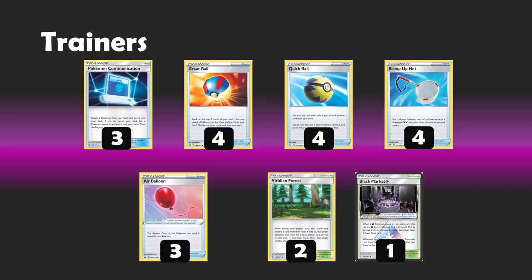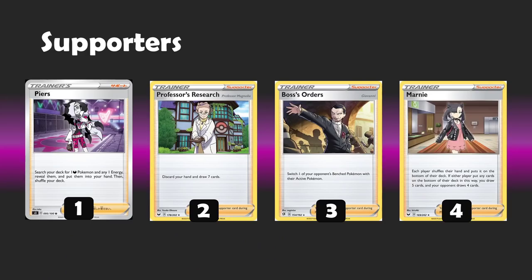We've played 10 physical energies, 2 Viridian Forests, and a Piers, so we have a really good amount of cards that can get us towards energy in those opening turns. We're playing just one copy of Piers — it allows you to search your deck for one dark Pokemon and any one energy, reveal them and put them into your hand. It's relatively flexible and I do like using him, but I haven't found him to be mind-blowingly good. I prefer this to having a fourth Communication though, so that's why I've added in the Piers.